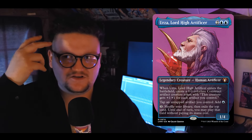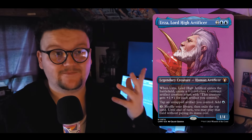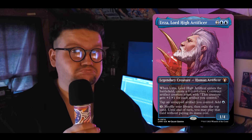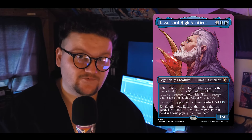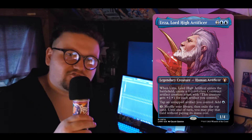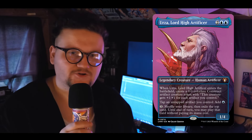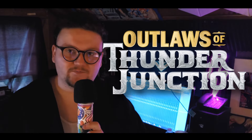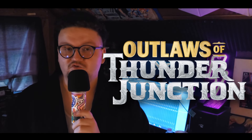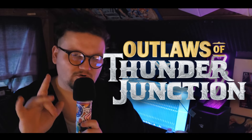We've got Urza — I've been waiting for this to drop below ten bucks; it dropped to eleven and that activated my neuron enough to grab it. He's a four-drop that makes a Construct when he comes in, makes all our artifacts able to tap for a blue mana, and with Rashmi we're going to be playing some big stuff off the top. He also lets us scratch a lottery ticket — too strong and too fun to not include.